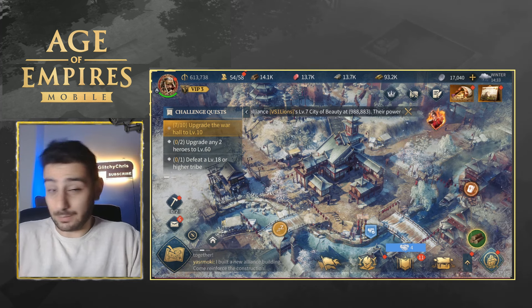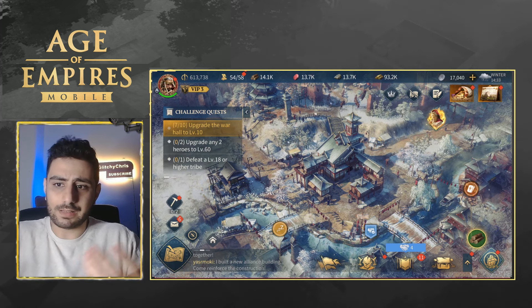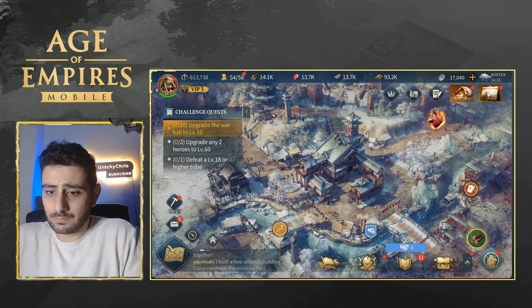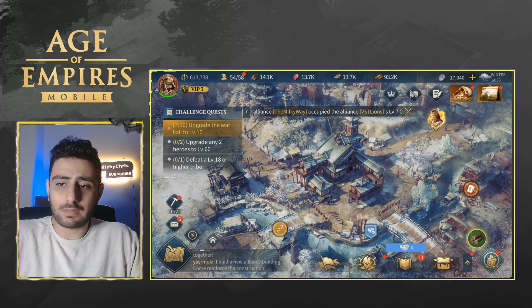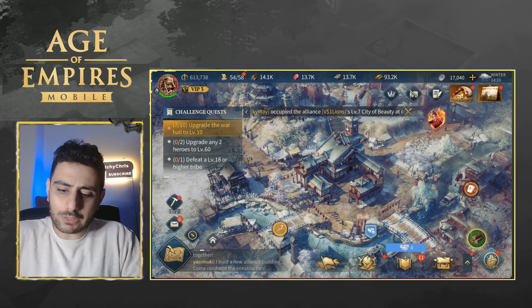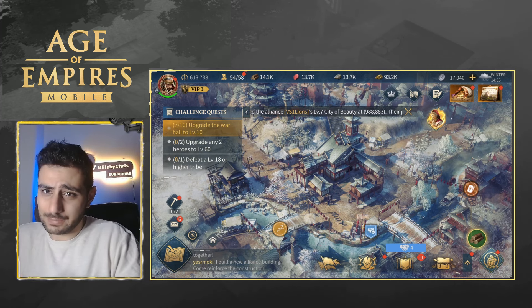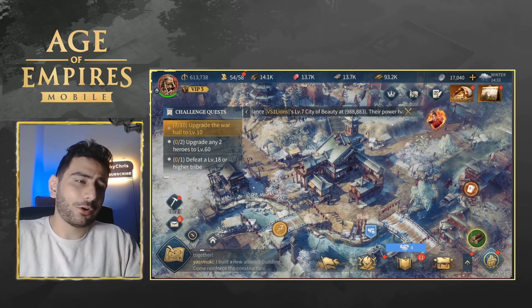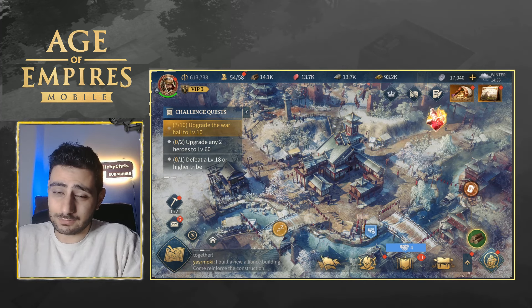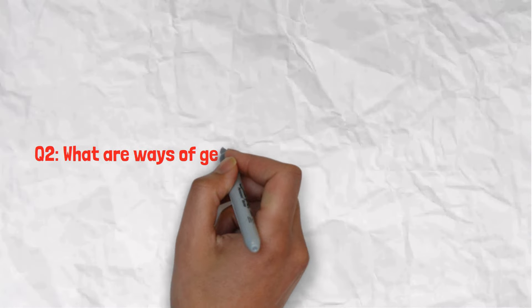On average it's between 500 to 800. It can be more depending on events — for example, alliance ranking per week can give you empire coins, and the epic adventure can give you around 2,000 per two days. I'll try to write down every single week how much I'm gaining to give an approximate per week, but right now it's still a bit too early.